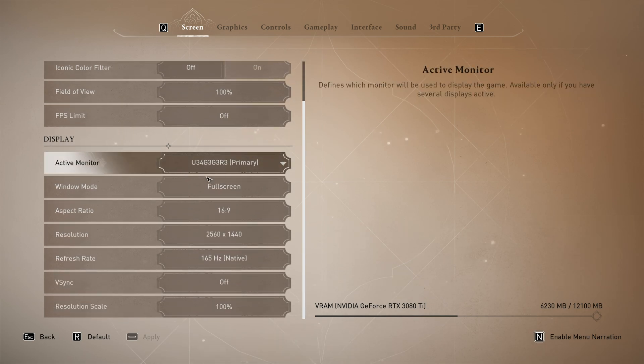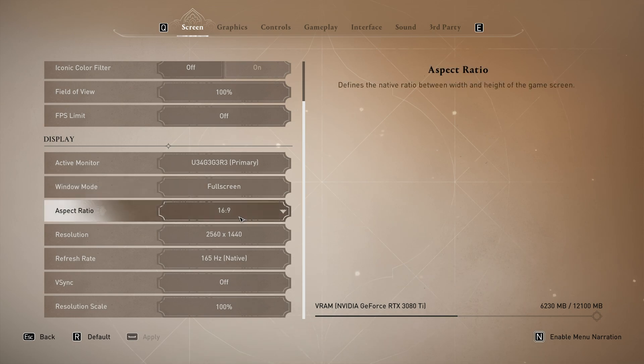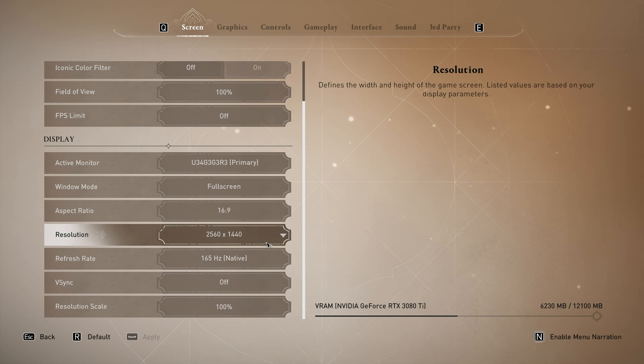Scrolling down to display — this is your preference for the active monitor. Window mode: I'd highly recommend full screen for the best, most stable performance. Aspect ratio and resolution are your preference. The resolution should match that of your display, otherwise you're pushing more pixels than you can see, or it'll just be needlessly blurry. If you need to lower your resolution, we'll get there later with dynamic resolution. For now, keep this pinned to your actual monitor resolution.